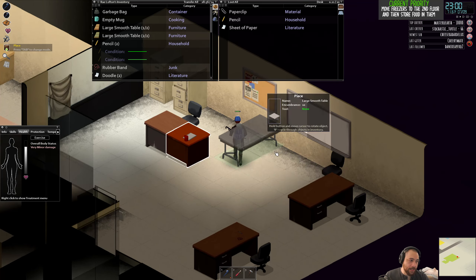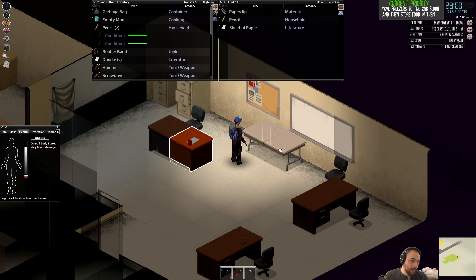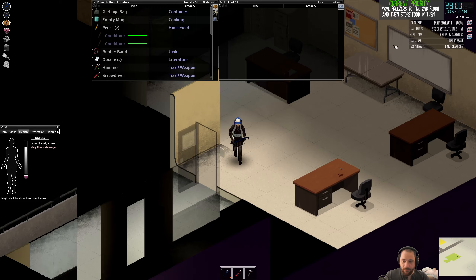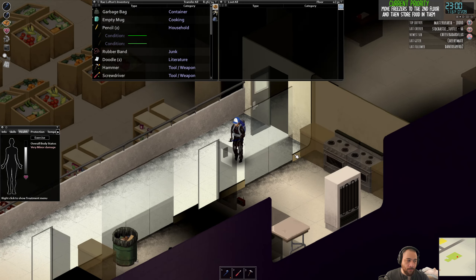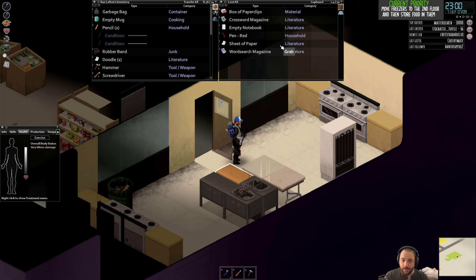The reason I'm moving the table in here is if I find a television, I can set it up on this table. I can also grab that radio and set it up on the table. There are other things you might want on your table too, just to tidy up the floor space and make it more convenient.